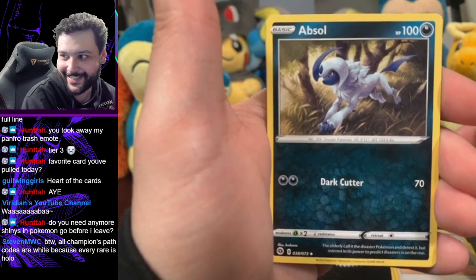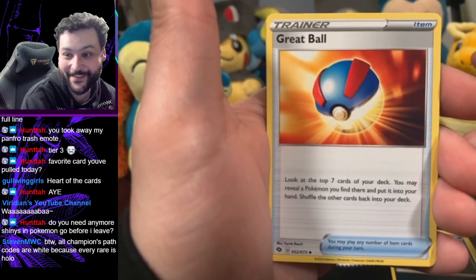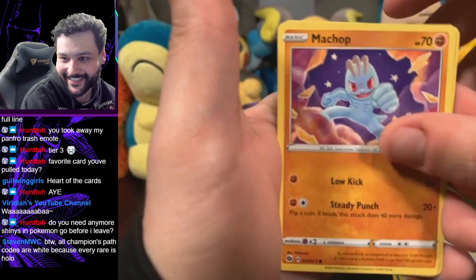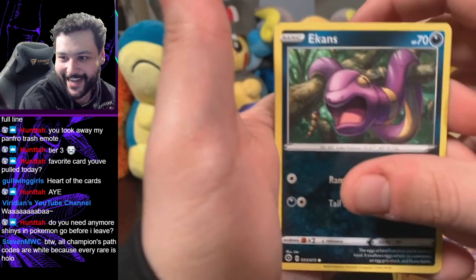Dude, this feels like the same pack as last time. Like, this literally feels like the exact same pack — we got the Milo, the Absol, the Great Ball. Oh my god, please, okay, I need something different — okay, maybe the energy we need.